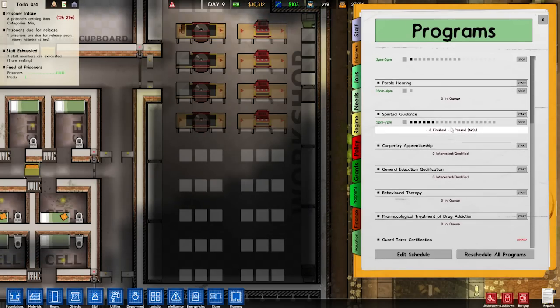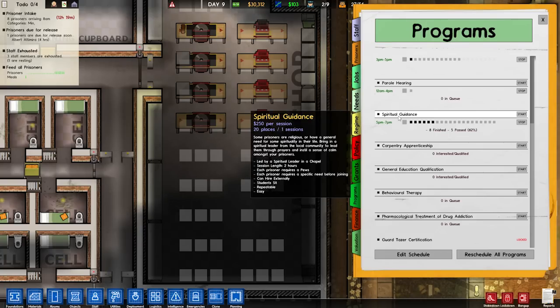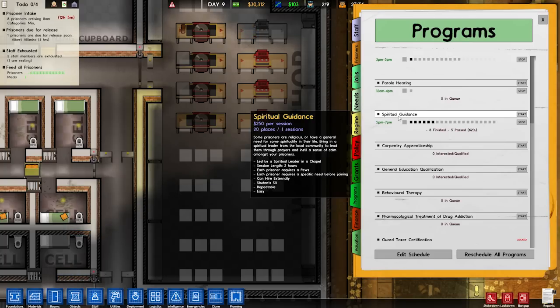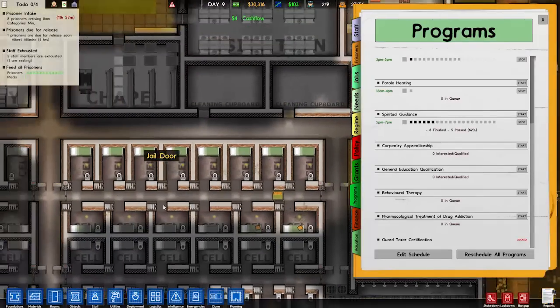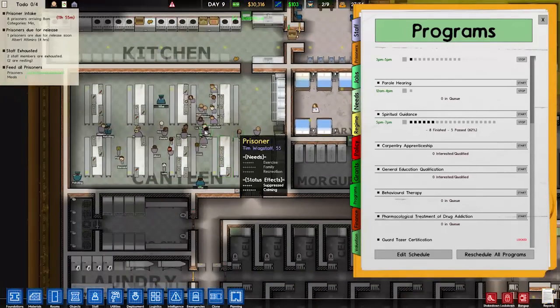Eight finished, five passed. So what does that mean for spiritual guidance? What can they do now? Some prisoners are religious. Bring in a spiritual leader — tons of calm amongst your prisoners, led by a spiritual leader at a chapel. Session length two hours. Each prisoner requires a pew. Can hire externally. Repeatable. Easy. I think it just sort of subdues them for a little bit.